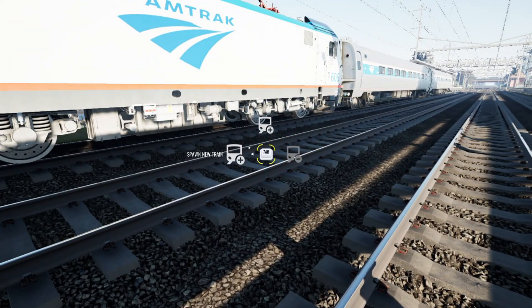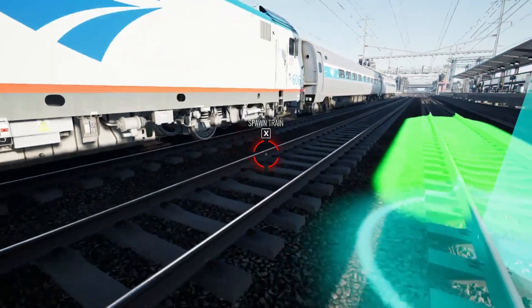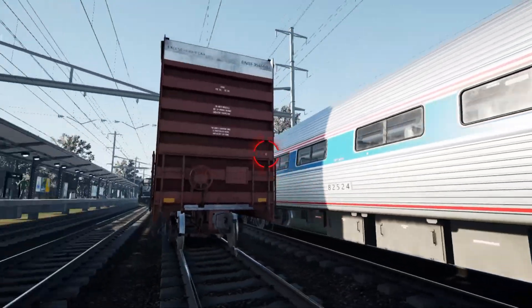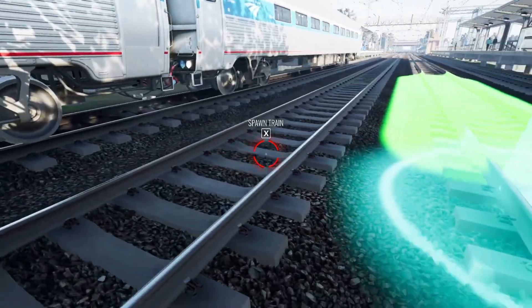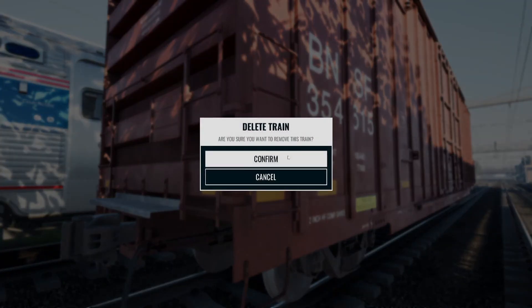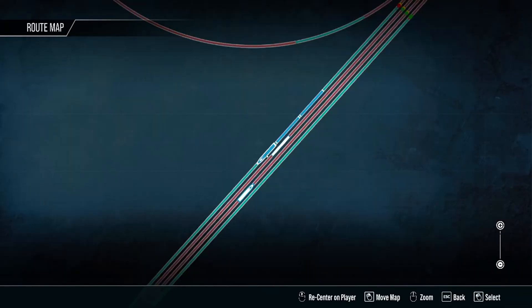We're going to go ahead and do a BNSF boxcar. You can also spawn in previous trains and rolling stock, and you can also delete them — confirm yes — and here's how you set a destination for your train.